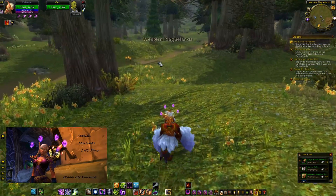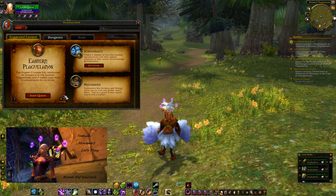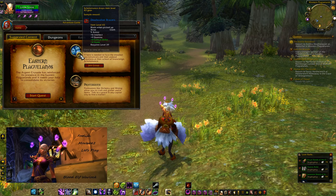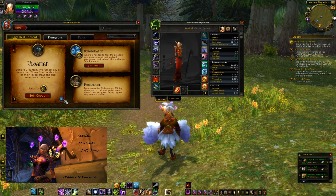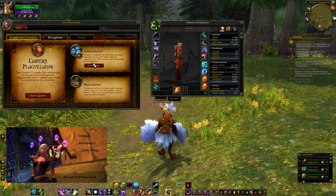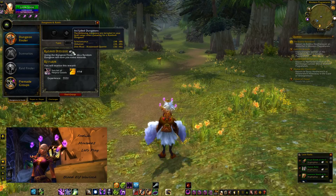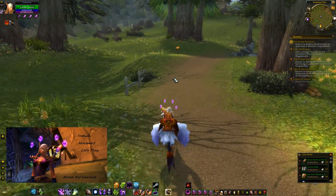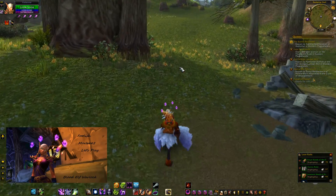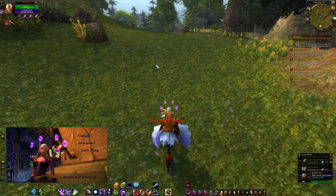We're going to go up here and work for the Argent Crusade a little bit. Level 40, okay. So now it's wanting us to go to Eastern Plague Lands, and we will. That's a really good wrist item. I think they're doing that because a lot of these are non-heirloom slots. So they're putting these in to kind of fill in the slots you're missing. So if you are leveling up and starting something new, definitely keep an eye out for those and see what you can pick up.